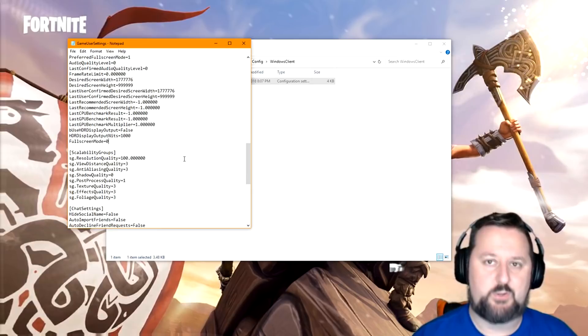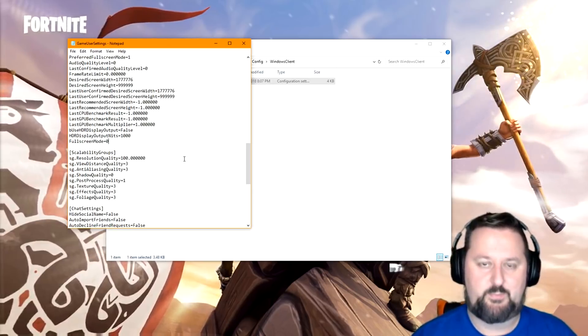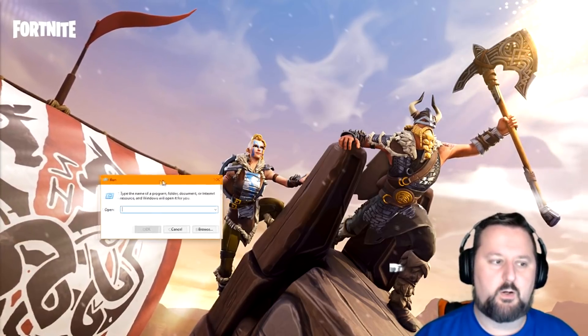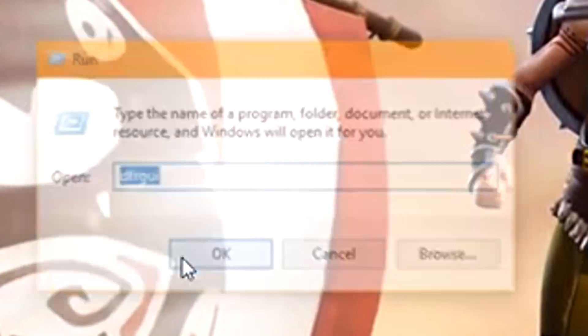This fix is only if you're having a complete freeze and the game is not going in at all. If your screen is just running slower, we'll cover that now. Hit Windows key + R again, and type dfrgui, then click OK.